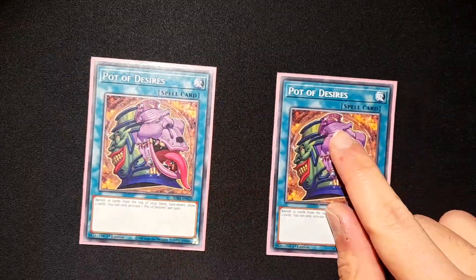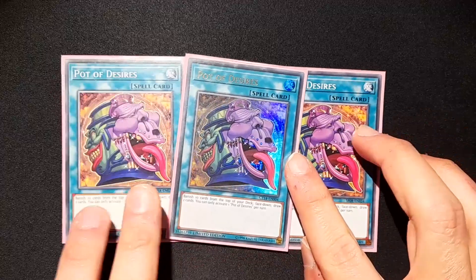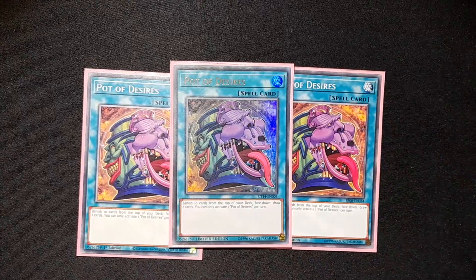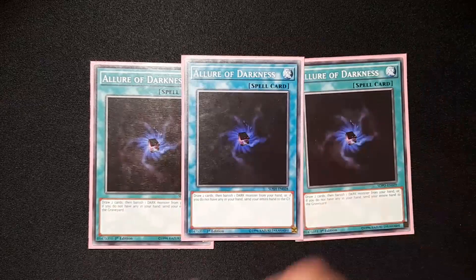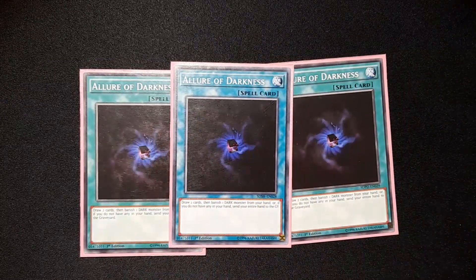Next up, let's talk draw power. We have three Desires, one of the best cards in the deck — not only do you draw two, you also banish ten, which is good for your strategy. Awesome. Three Allure, because most of your deck is Dark, so it helps — plus the banishing is not bad for you. And of course three Trade-In, because a lot of your deck is level eights.